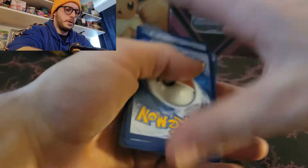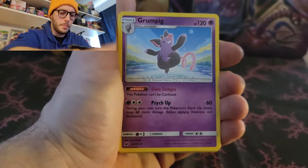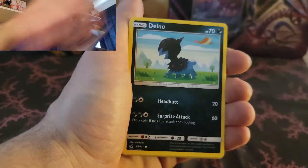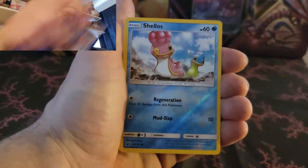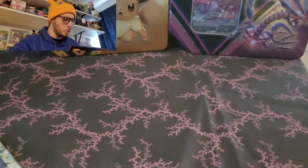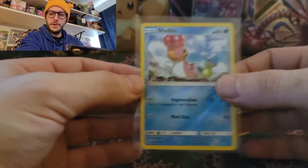Crimson Invasion pack - Energy, Countercatcher, Emolga, Grumpig, Corphish, Shellos, Dino, Alolan Geodude, Remorade, Reverse Shellos, and another Houndoom. Cool artwork at least.